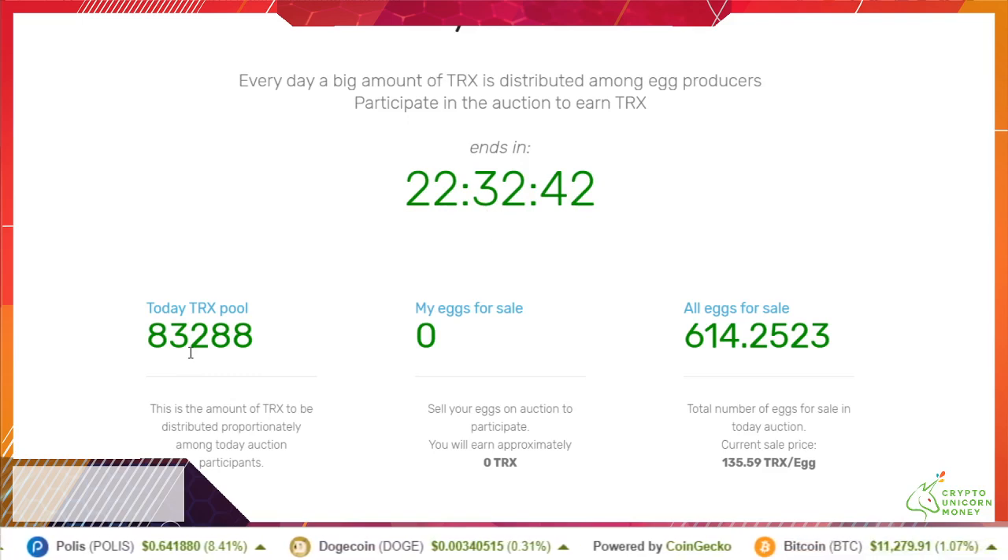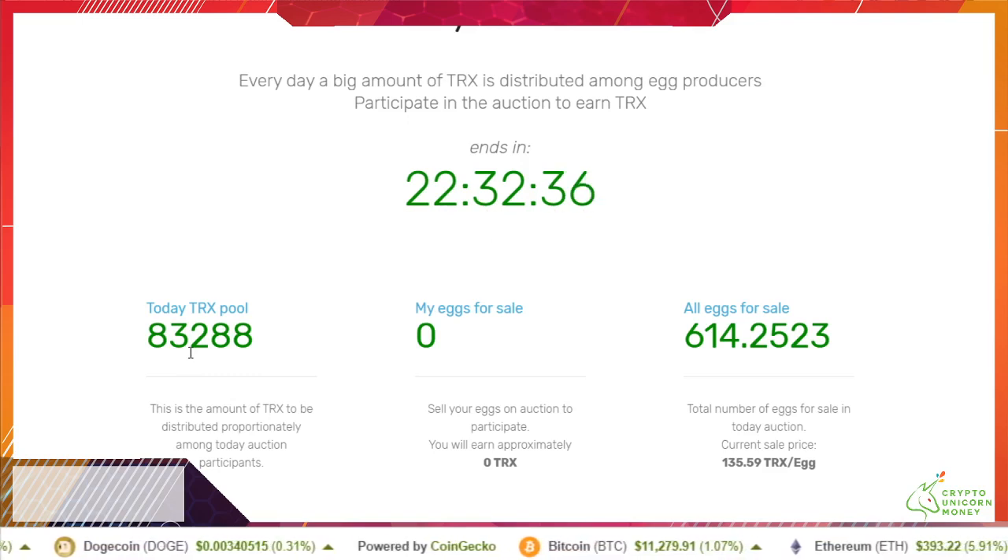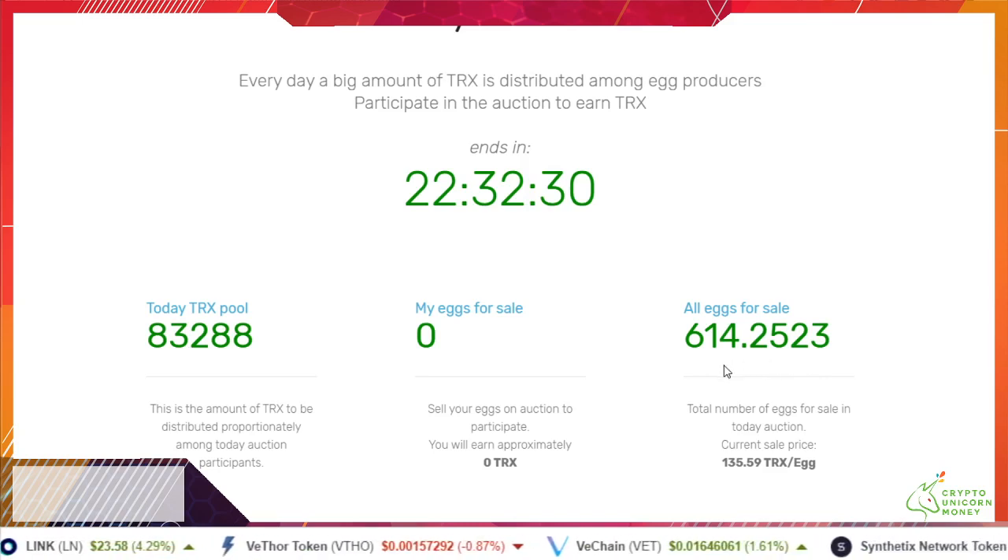This is the auction pool. Every day they take the amount that's in the TRX contract address and use 10% of it to put into the auction pool for the eggs everybody's selling. Right now there's 614 eggs for sale.